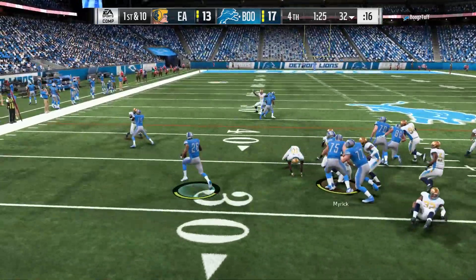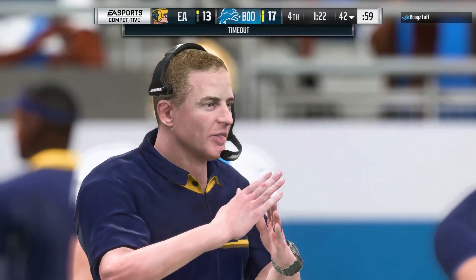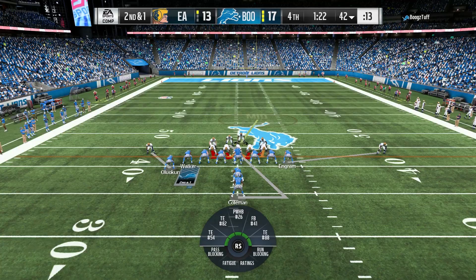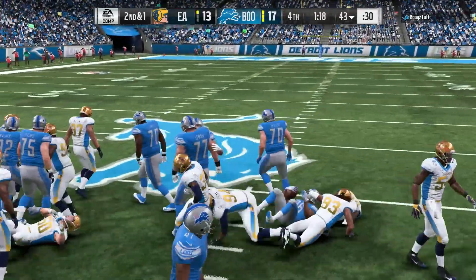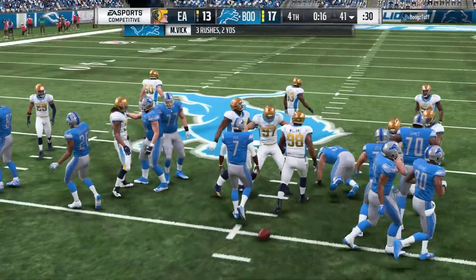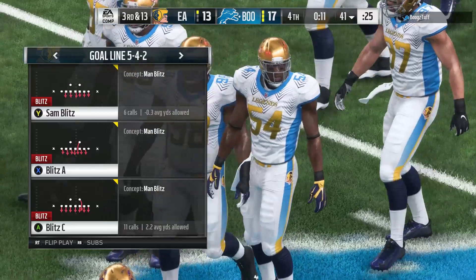First and 10, he runs the ball — close to the first down but we're not having it. Second and one, we need to stop him three straight times for me to have any chance. He runs the toss and gets the first down. Great game to Bugs — that'll do it.